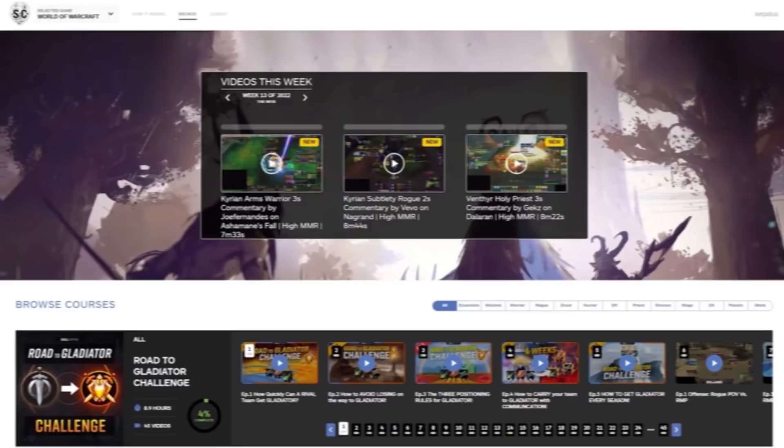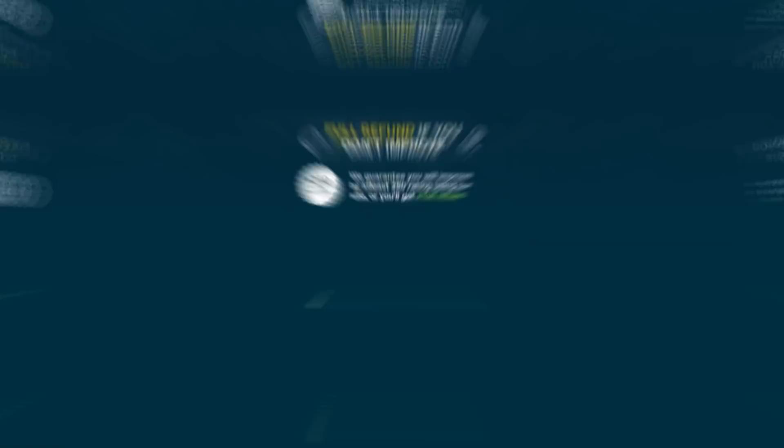Before we wrap things up, we wanted to remind you of another option for hitting Gladiator in Season 3 — visiting skill-capped.com. We helped thousands of players last season, and some of our users saw Gladiator ratings for the first time. Even if you think Gladiator is out of reach, we still offer a money-back guarantee if you don't see rating gains while actively using our website. So if you really want the best and easiest learning experience for PvP this season, check out skill-capped.com/wow today. Alright guys, that wraps up this video — we hope you found it useful and the best of luck in your weekly vaults. Thanks for watching, see you soon.